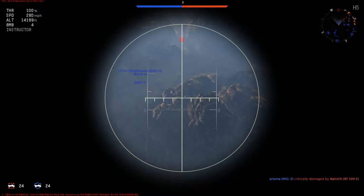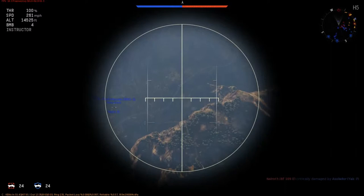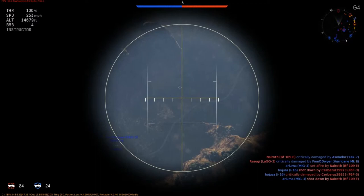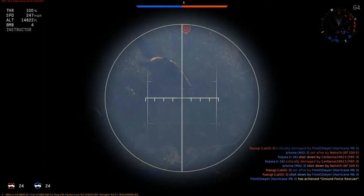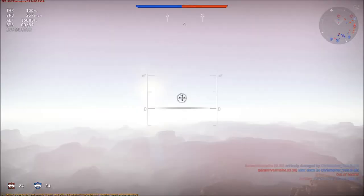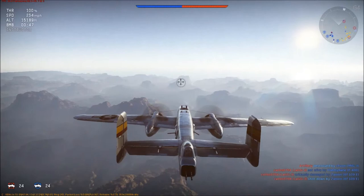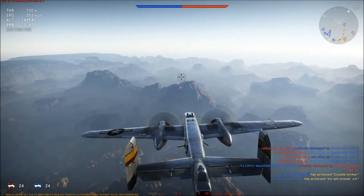We're slowly approaching this first base. We've got somebody on our tail — I can hear my machine gunners firing back there. This B-25 has all kinds of tail gunners; I believe there's like four or five guys back there that shoot. We're coming up on this and that should be four good hits. Now we have a minute worth of reload time. We're flying at about 15,000, so those bombs are going to take a few minutes to get down to the target. Once they do, they should do pretty good damage.